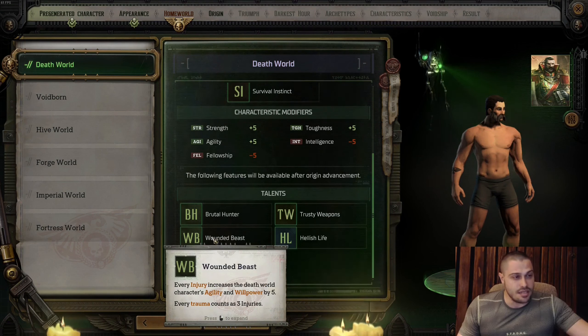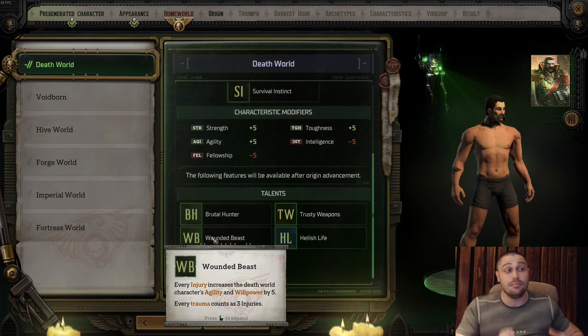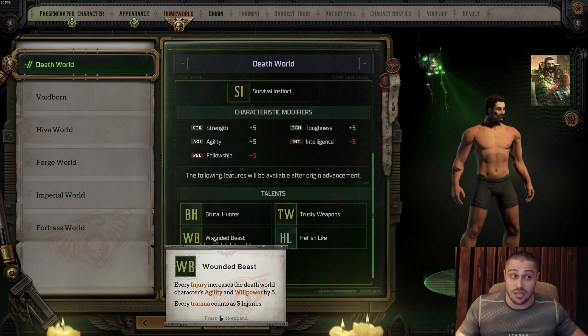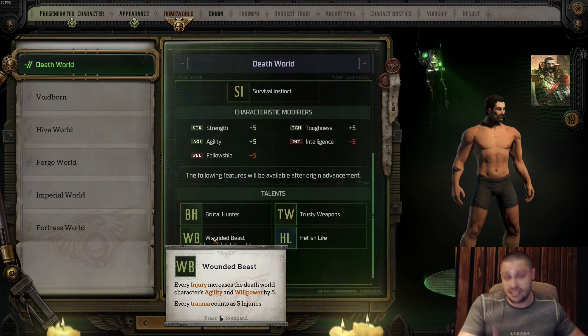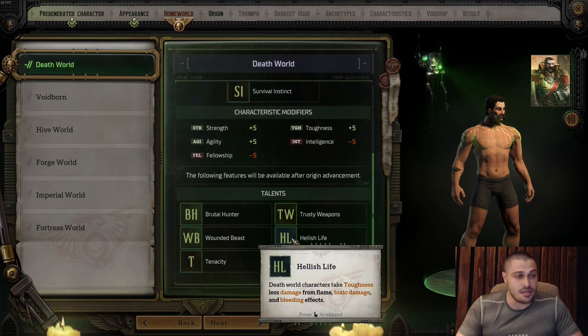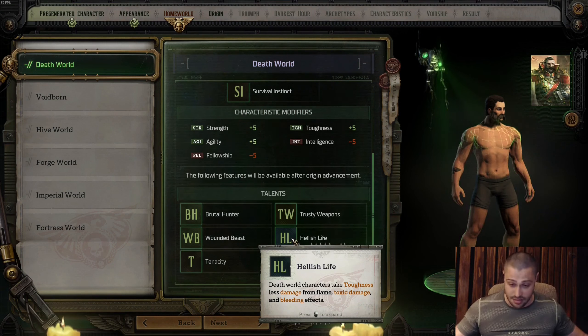Wounded Beast: every injury increases the Death World character's agility and willpower by 5; every trauma counts as 3 injuries. This is the difficulty talent — the harder the difficulty, the more injuries you'll have and the bigger the benefit. On story or normal difficulty, Wounded Beast has nothing for you; it's good on hard and unfair. Hellish Light: Death World characters take less damage from flame, toxic, and bleeding effects — great for a tanky melee build.